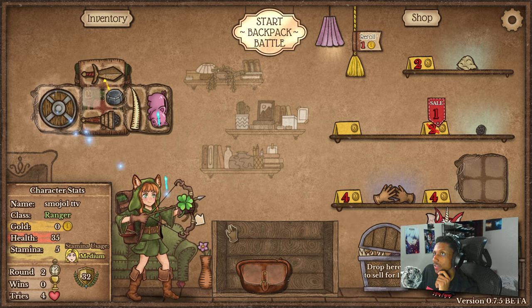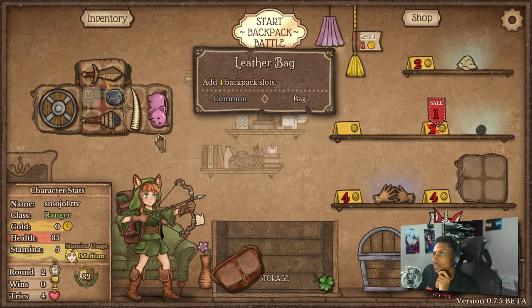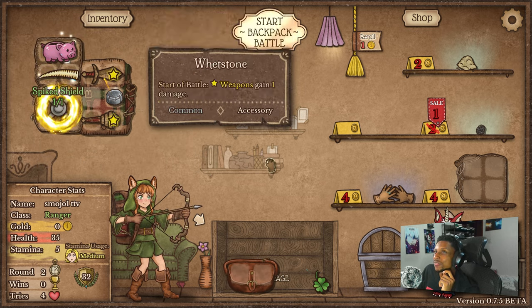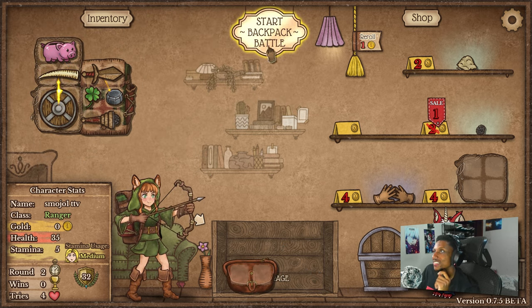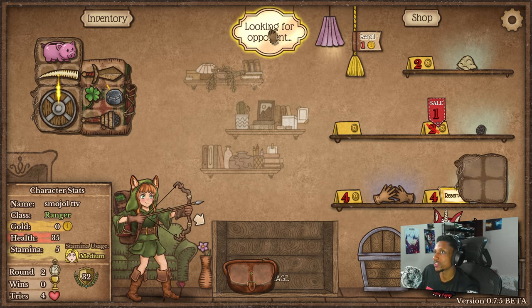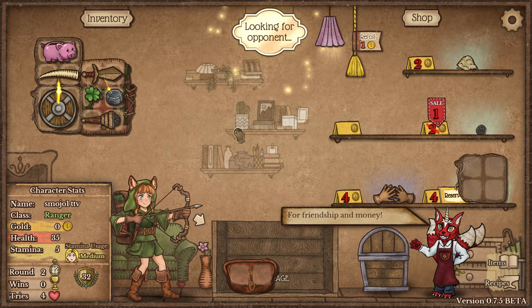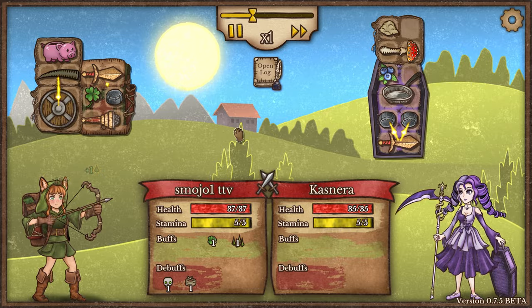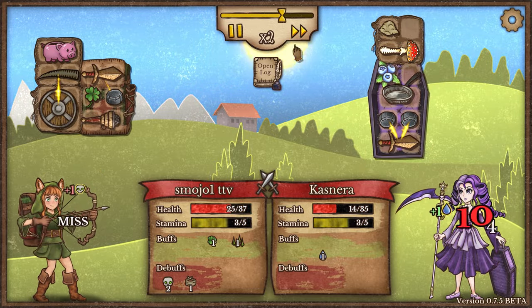I don't think I'm gonna invest into the gloves of haste this early — I don't think it's a good thing. Because they become too fast, and then the stamina usage isn't keeping up. And we don't have any stamina generation, and if we put it inside the vampiric armor it kills us too fast. So let's not get the gloves of haste for now.